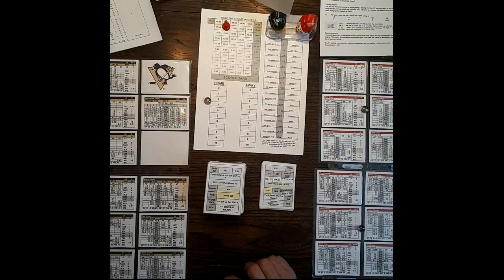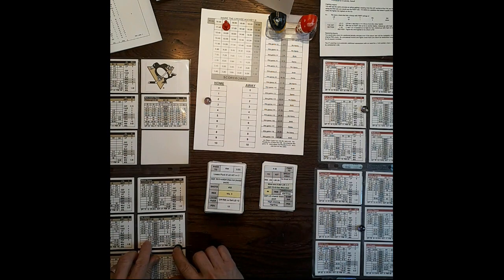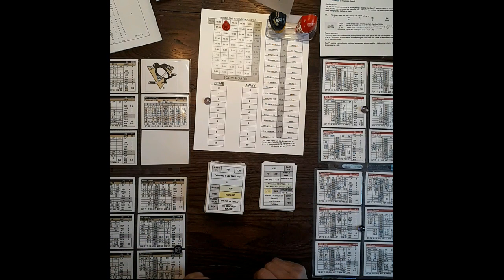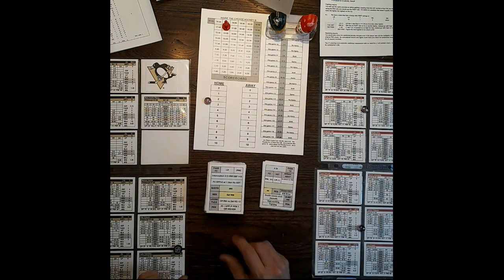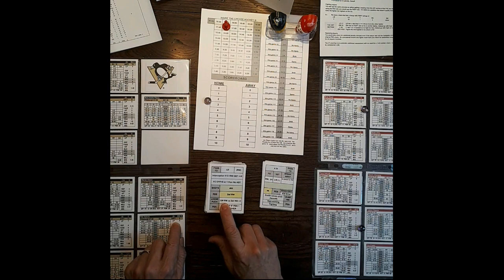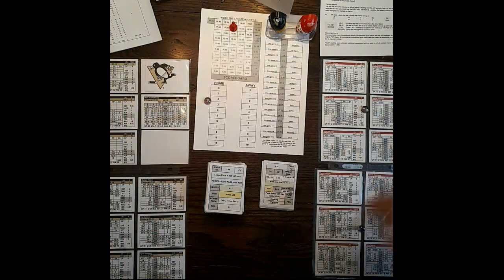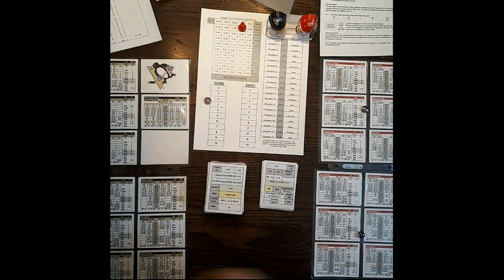Pittsburgh has it. Pass to right defense — Sador's going to make an AST pass to Sikora. SH4 shot — could be wide. Cronwall forces it wide, so we have a loose puck. Puck battle between Sikora and Cronwall — Cronwall wins. Detroit has the puck. Pass to left wing, DeFranza — Detroit ices the puck. That's the end of the power play for Pittsburgh.